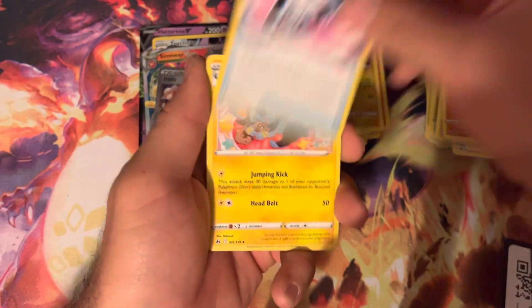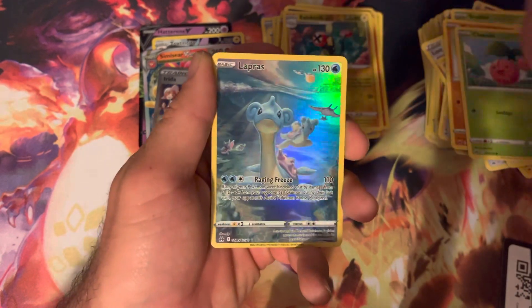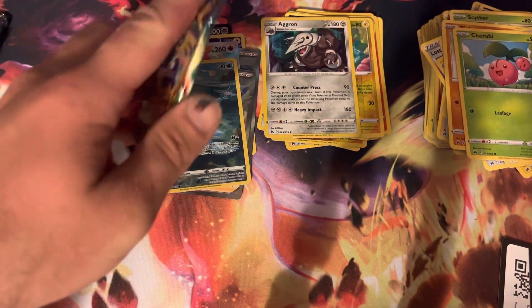Solrock, Luxio, Energy Surge, Scyther, Raiolu, Gungoose, Cherubi, a nice Lapras, and an Aegoron. So we've got four packs left, and we need one nice pull before this video ends.